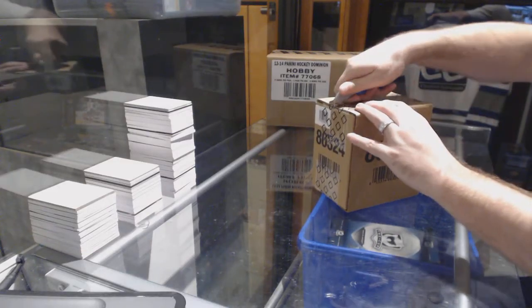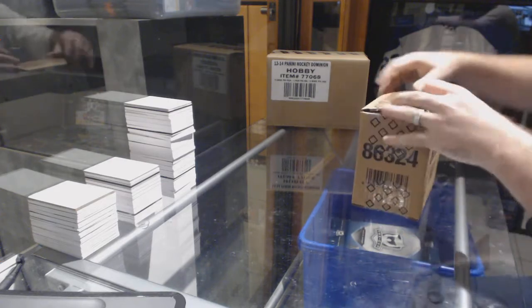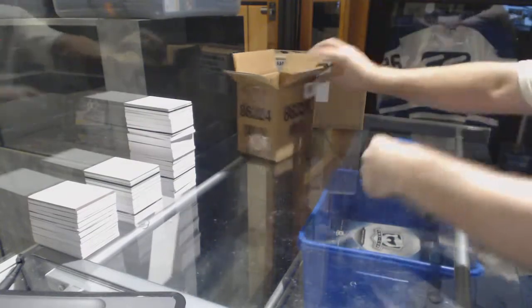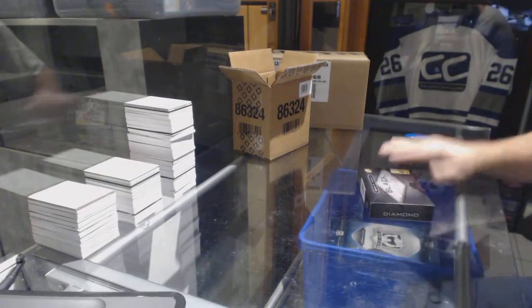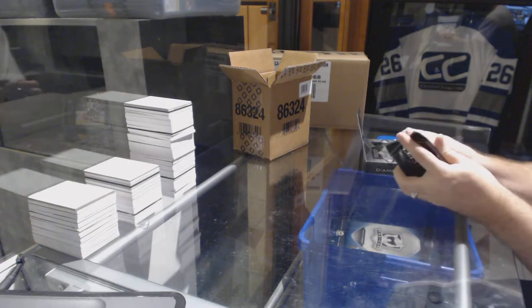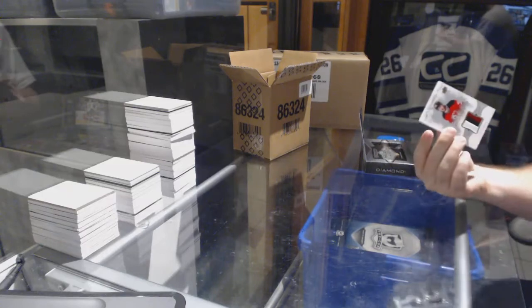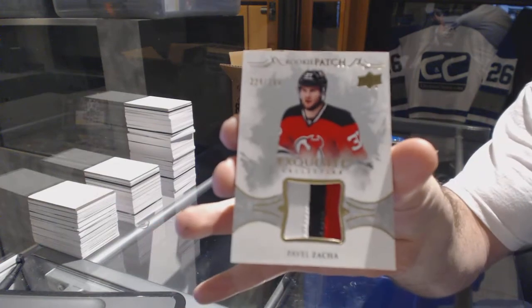Here we go, starting off CNC Break 68/92, we have the Black Diamond 16/17 case break. Time to absolutely crush it — we start off with a rookie patch, three colors, numbered to 299, for the New Jersey Devils.